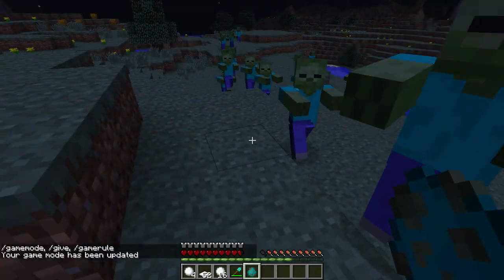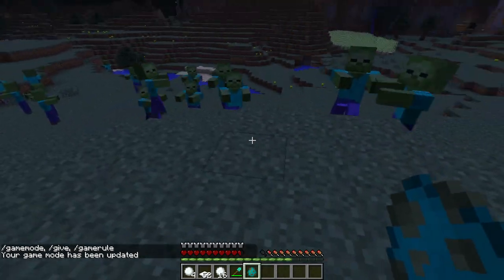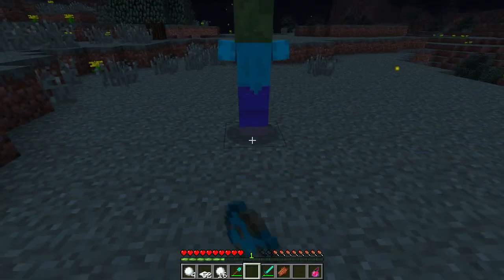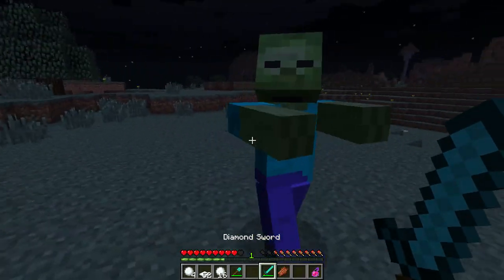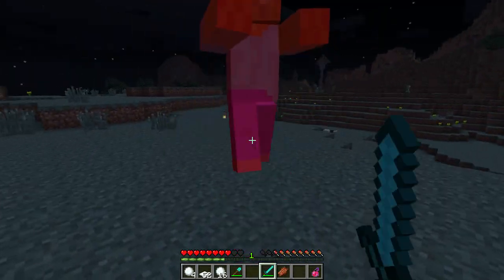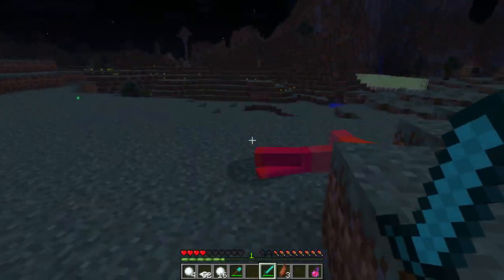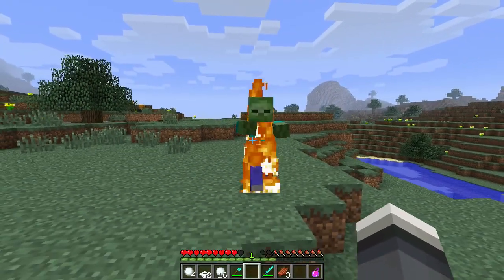Zombies will alert other zombies within a radius when they spot a player. Zombies will also do more damage as their health is lowered, and zombies will now burn players if they touch them.